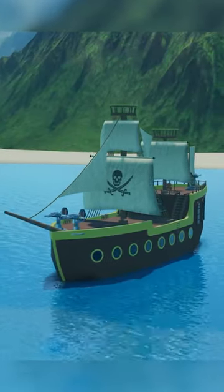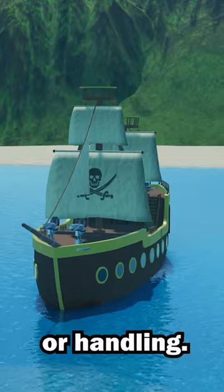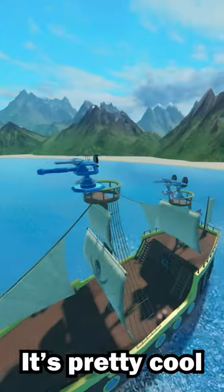The pirate ship is actually useful now in the megalodon update. We got the cage bow, the megalodon, all those are cool. The update also buffed the pirate ship, but not in terms of speed or handling. As you can see, there are two more decks and you can now place assets and turrets on its masts. It's pretty cool.